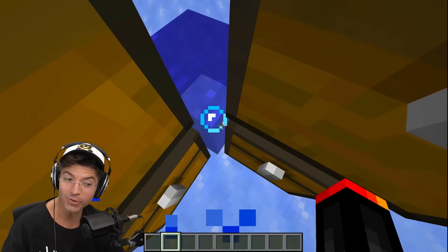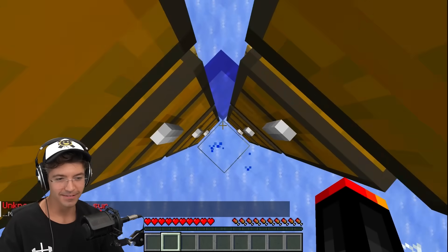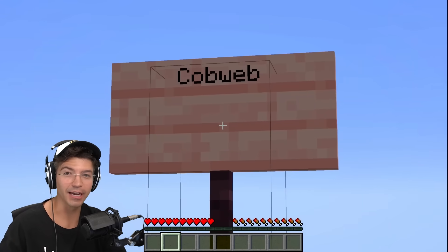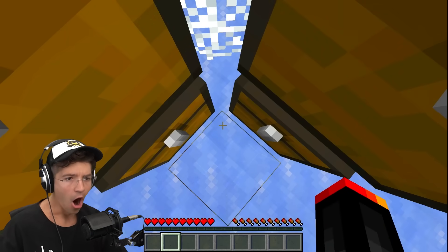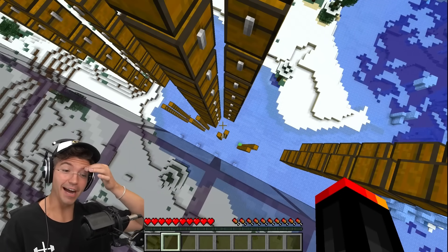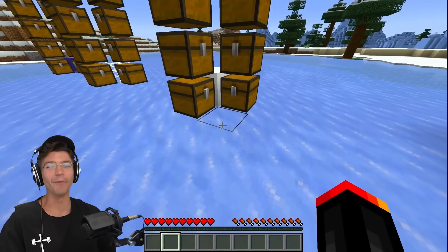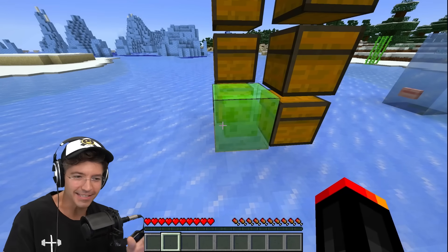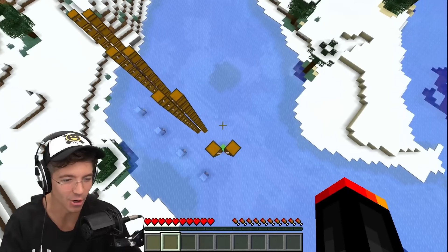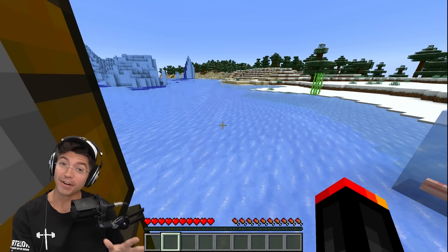You can technically clutch with water with just one pixel. Does it work on cobwebs, powdered snow, or a slime block? Cobweb — wait, I didn't think that was going to work. Powdered snow — if the cobweb worked, surely the powdered snow will work. Even the snow works. This is the magical moment: if the slime block doesn't work, it is now the worst block in Minecraft. Slime block, don't let us down. Yes! So literally every single block, you could glitch on the one pixel.